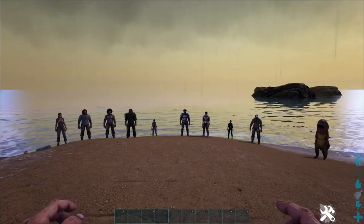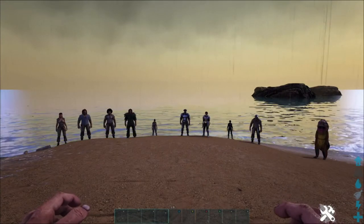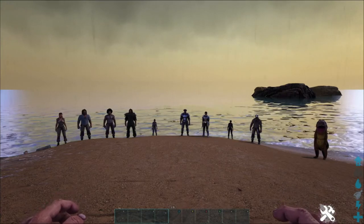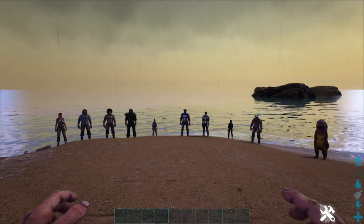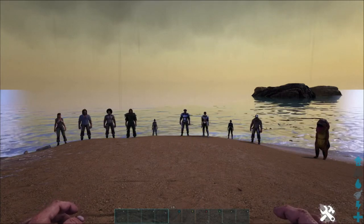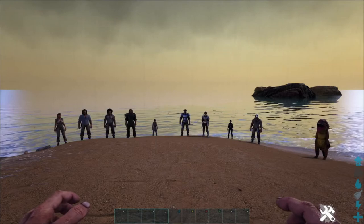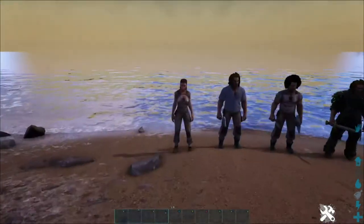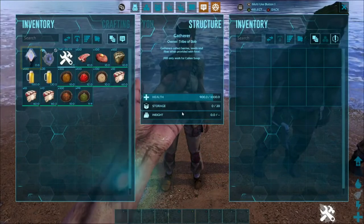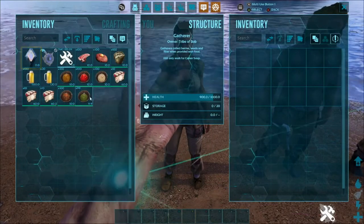Here we are with the Resource Gatherers. As you can see, they are people — craftable structures that you place down, and with the feeding of food they will go and grab you stuff. We're going to hop straight into it here with the normal gatherer. The gatherer will collect berries, seeds, and fiber for you if you give her some...